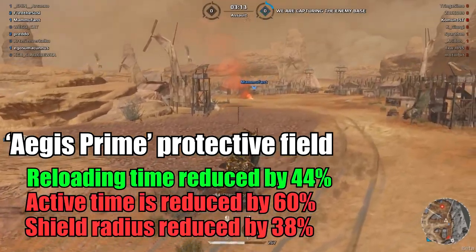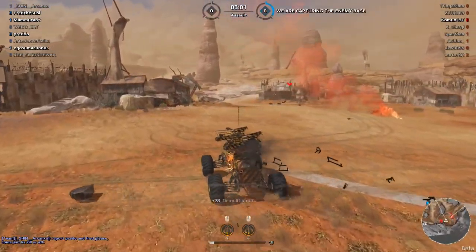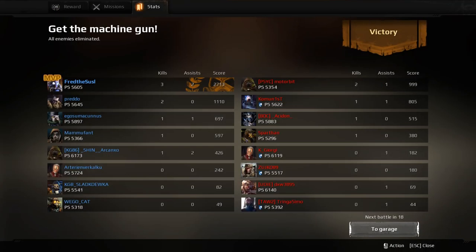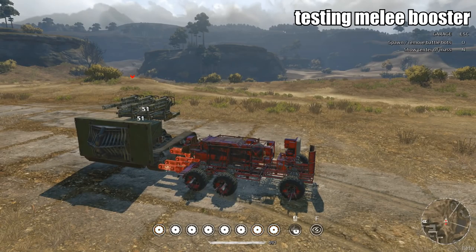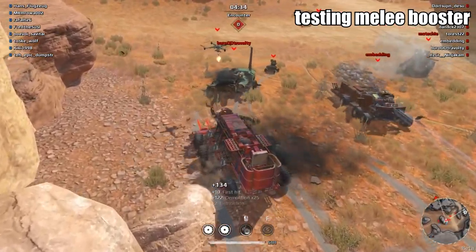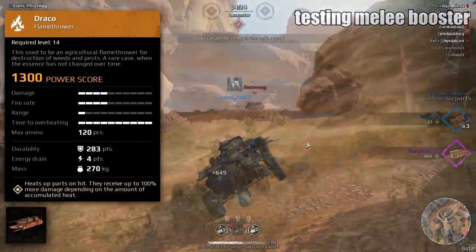They finally added something useful to the raids — minimum power score requirements. Imagine you have a 6000 power score vehicle but teammates only have 1000 or 2000. Now, to join medium difficulty raids you need 4000 power score, hard difficulty 5000, and invasion 4000. I suffered too much in invasion — there was a guy with only one cannon joining invasion, which was horrible. Now it's going to be much easier to win raids.